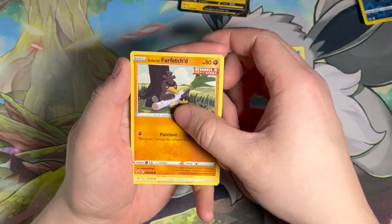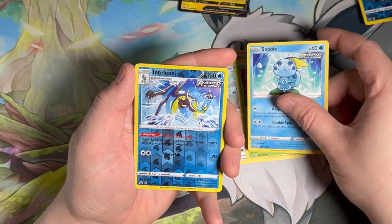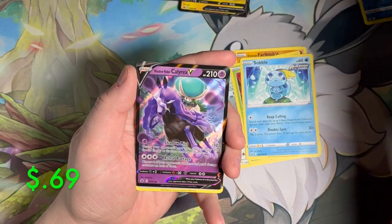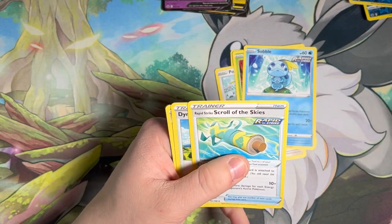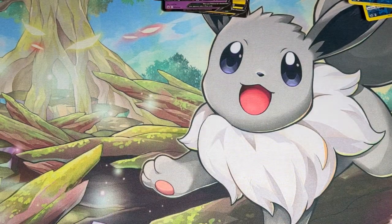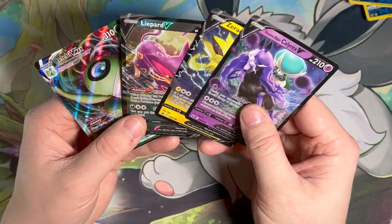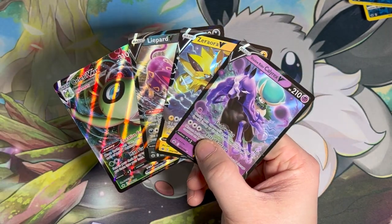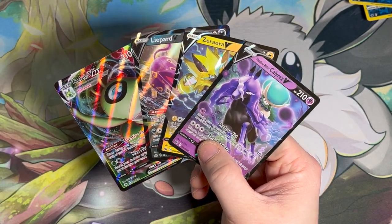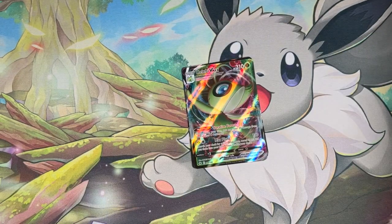One more pack — going straight through it. Delibird, Farfetch'd, Porygon, Heracross, Sobble, Inteleon, and a Calyrex V. So we did get a hit out of that last pack. But so far we are still searching for that Moltres card. That's okay — that is the fun of Pokémon.